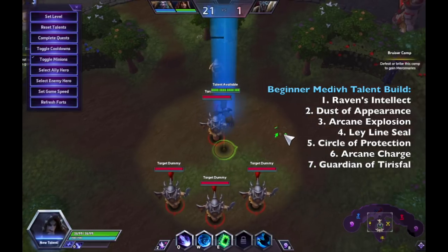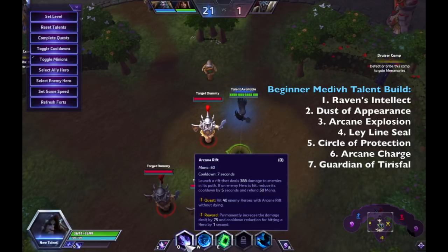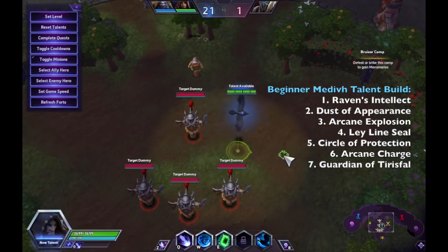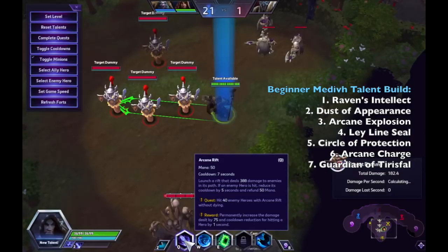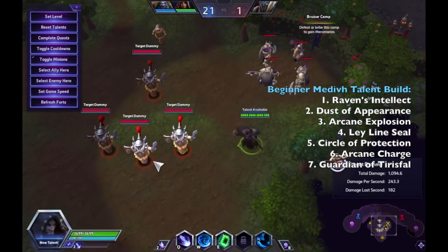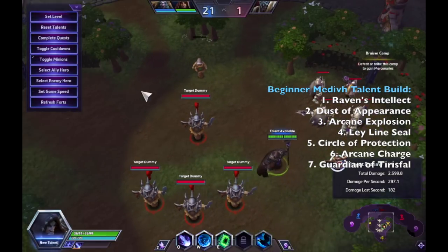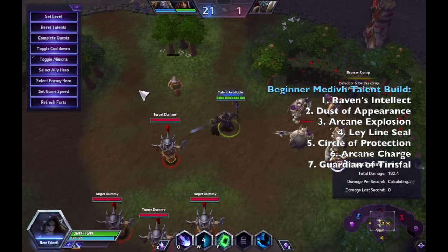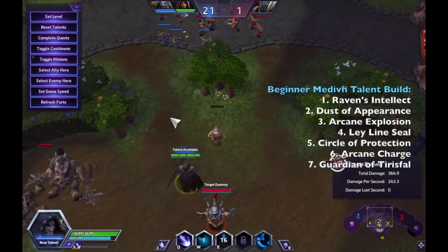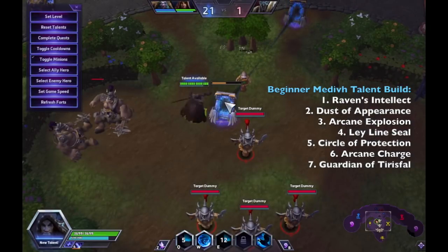We're in Try Mode and we're going to play as Medivh. Let's go through his abilities first. Arcane Rift is a damage-dealing ability — whenever you hit an enemy hero with it you shorten the cooldown, so it's very important to land it on enemy heroes. His W is Force of Will, which gives a protected status for 1.5 seconds with an 8-second cooldown. His last basic ability is Portal, where you can travel between two portals at will, lasting six seconds baseline.